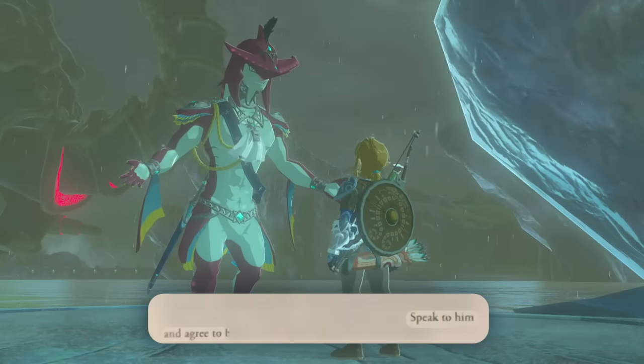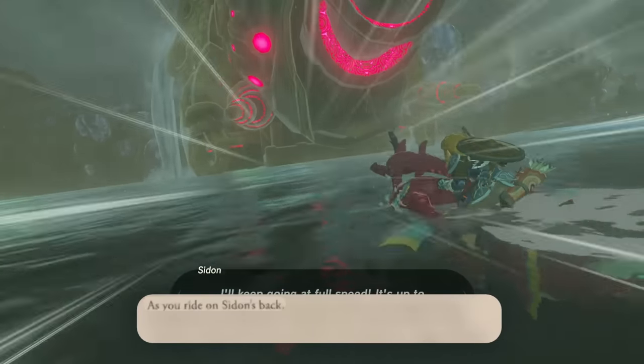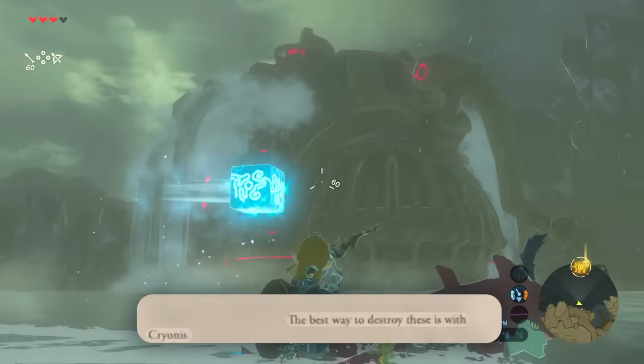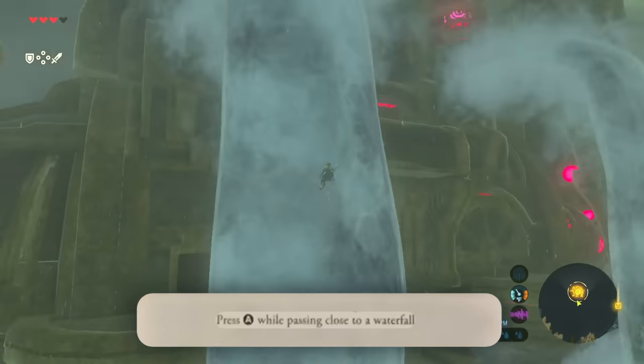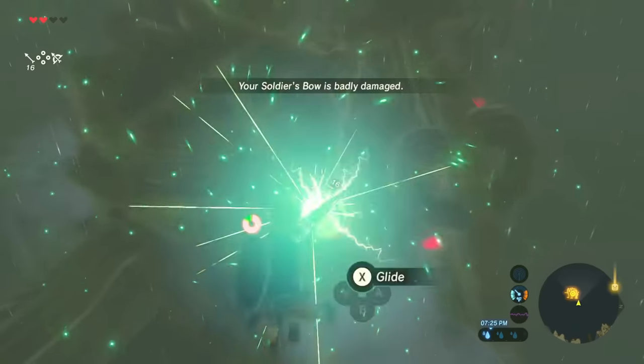Speak to Sidon and agree to begin your assault against the divine beast. As you ride on Sidon's back, the best way to destroy the ice blocks is with Cryosis. Every time you survive an ice block barrage, Sidon will take you to the monster — press A while passing close to the waterfall. At the peak of your flight, aim a shock arrow and do this four times.